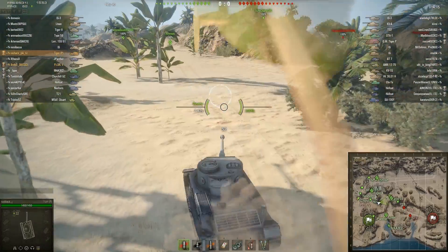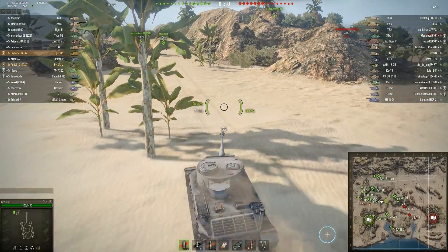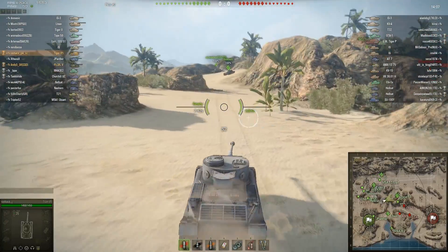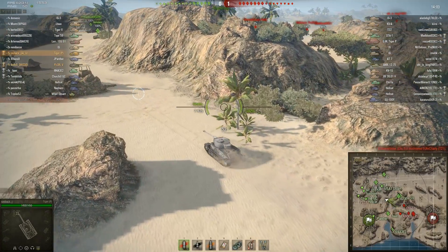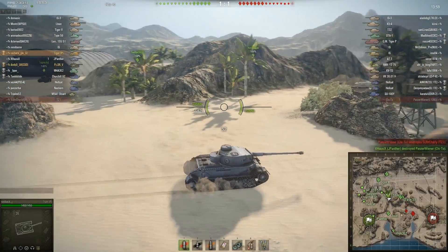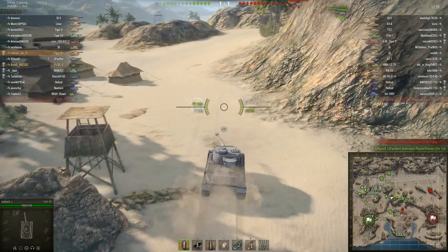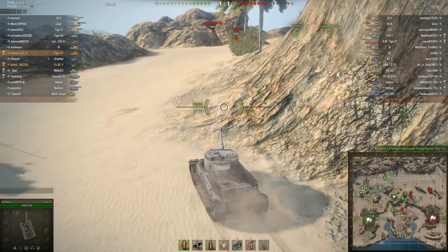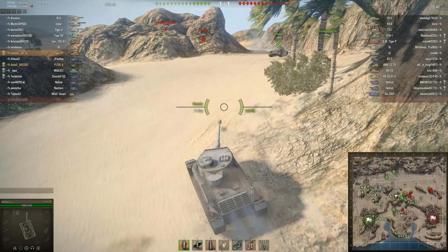Basically you have better armor on paper than the Henschel Tiger, but you have a longer silhouette. You have 200mm on the front, though not all around — you have those cheeks at the front of the tank which are 80 or 60mm thick, so really easy to be penetrated there, even by Tier 5 or maybe even Tier 4 tanks.